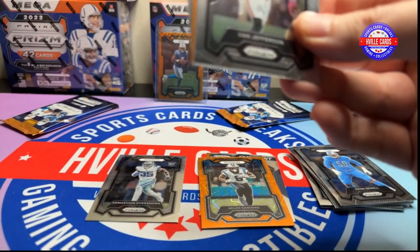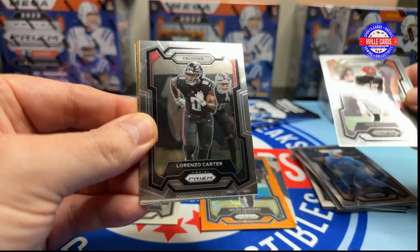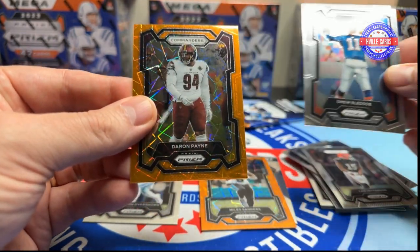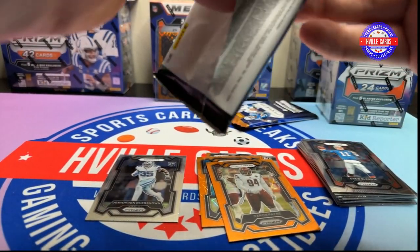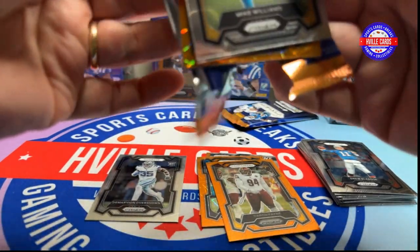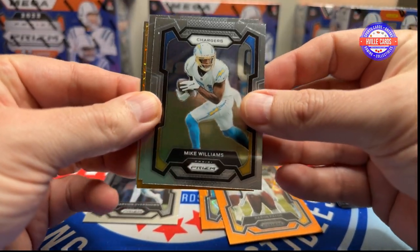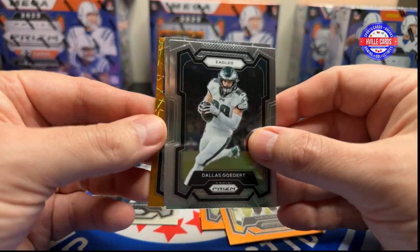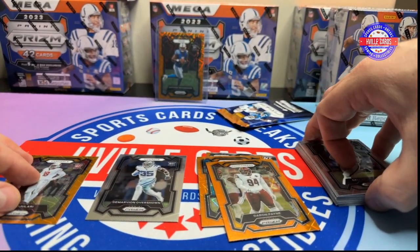Alright, get rid of the Kid Porter because they are expired now. So we got a Van Jefferson, Lorenzo Carter, Drew Bledsoe, and a Daron Payne on the Lasers. Next pack — Mike Williams, James Cook, Dallas Goddard, and a B.J. Ogilary on the Rookie Lasers.